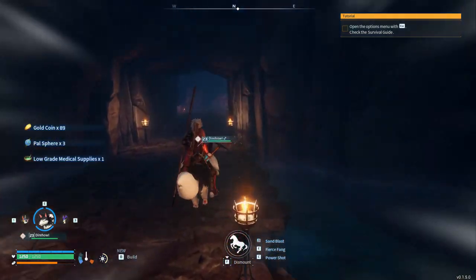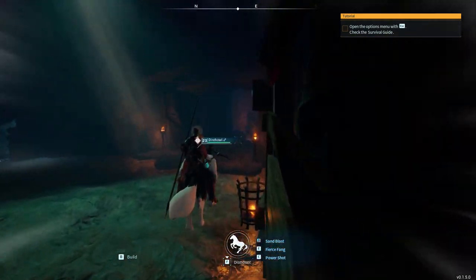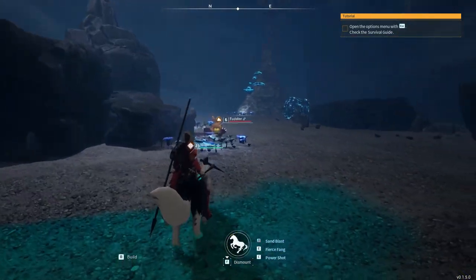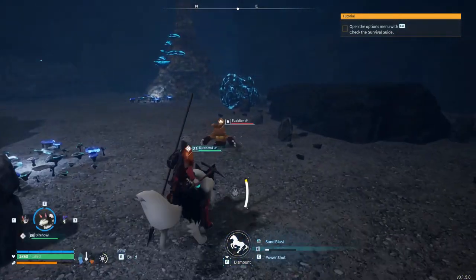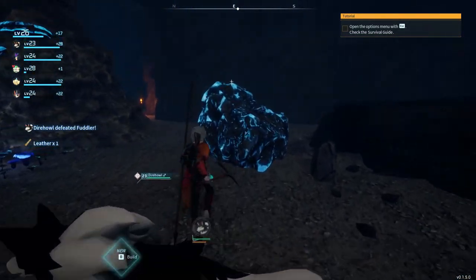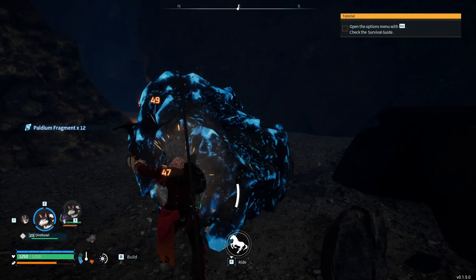Sticking to the right wall, hopefully finding the boss room nice and quick. Free chest — gold Pal spheres and low-grade medical supplies. Okay, not that great of a chest, but a chest nonetheless. Fuddler! We saw some of these prior. Let's see if we can hit it without killing it — nope, not our specialty.